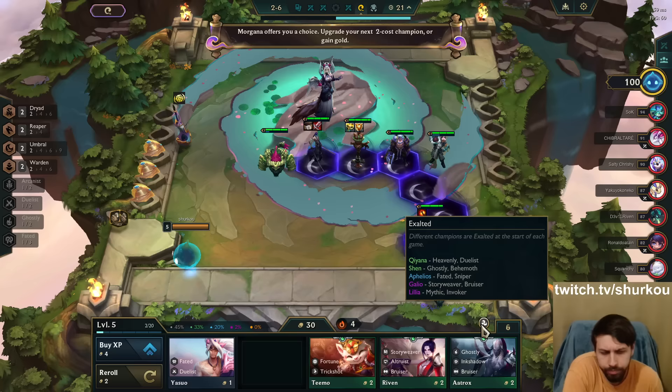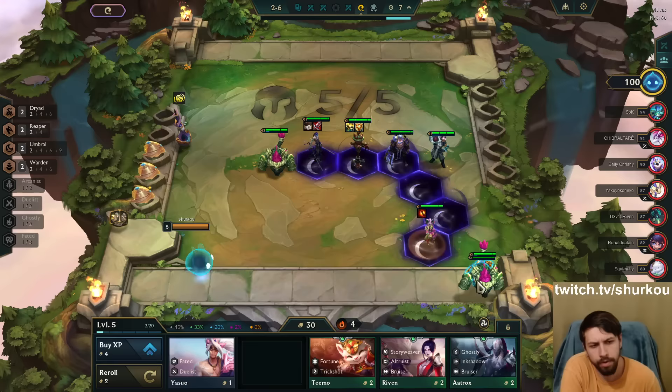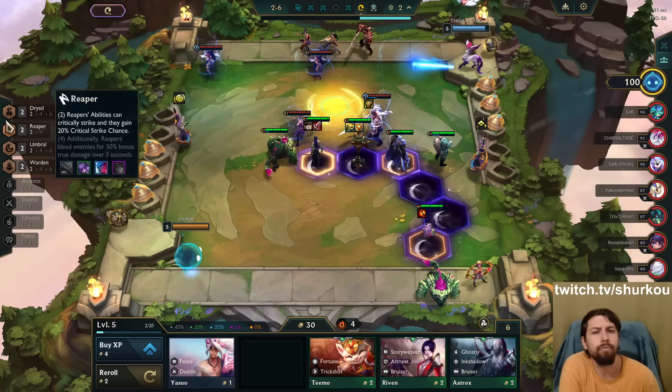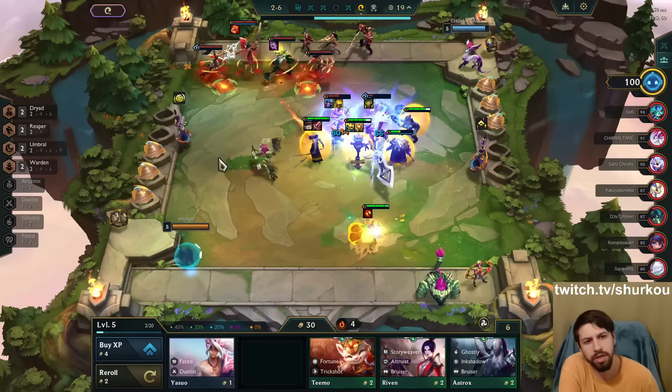So the question is, do we want to play Exalted? Galio, Lilia, Shen are all good units, so it's very easy to fit Exalted together this game. We're not playing it with Yone though. I don't think we're playing Exalted this game. But we can use it to gain XP - Exalted is going to give us one bonus XP every turn. We have all the Yone traits active. We have his Reaper to allow him to crit, and Umbral to give him that execute as well - 10% health execute. So he can carry very well here. This guy's really strong.